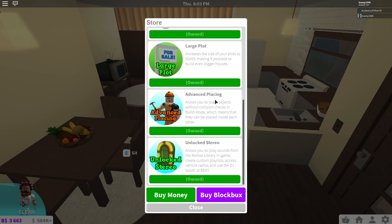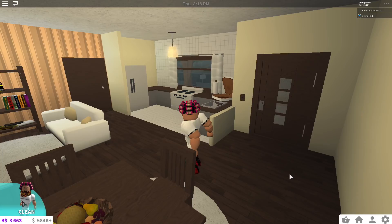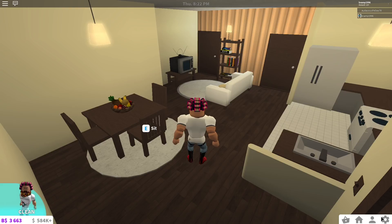Over here we've got four little items. This is the store — you can buy game passes here, you can buy money, and you can buy Blockbux. You can buy money with Robux, but I will show you a trick that will get you money even faster than buying it with Robux, and it's actually a lot more fun. The point of the game is to make money so you can have a nice home that you decorate with your own money.